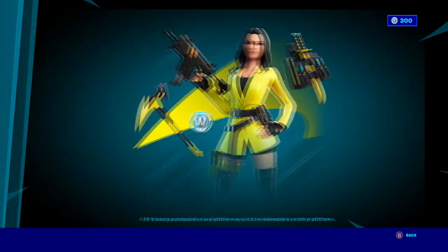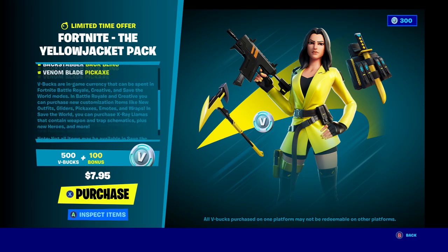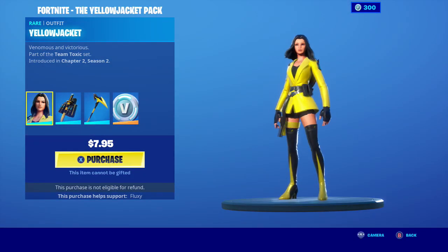And there we go, guys — we have found it! The Yellow Jacket Pack Starter Pack. We're going to go through all the items you can get. Obviously you get 600 V-Bucks, the Yellow Jacket outfit, the Backstabber back bling, and the Venom Blade pickaxe.